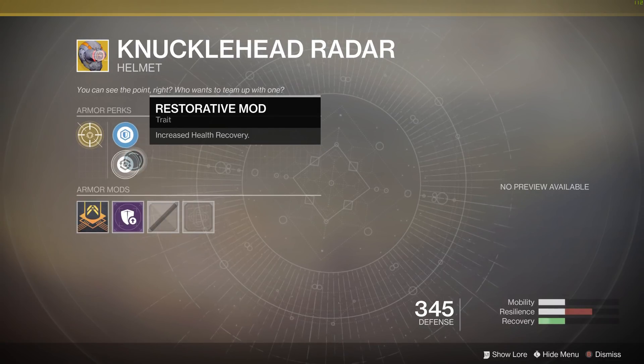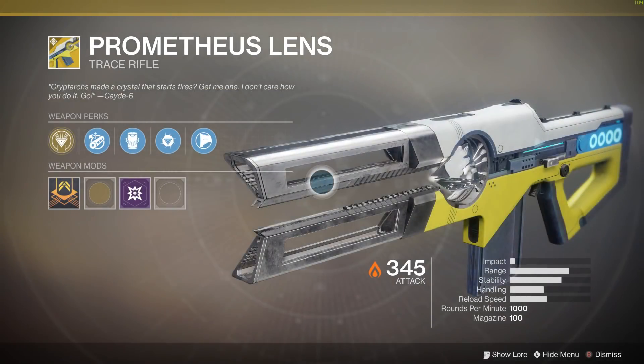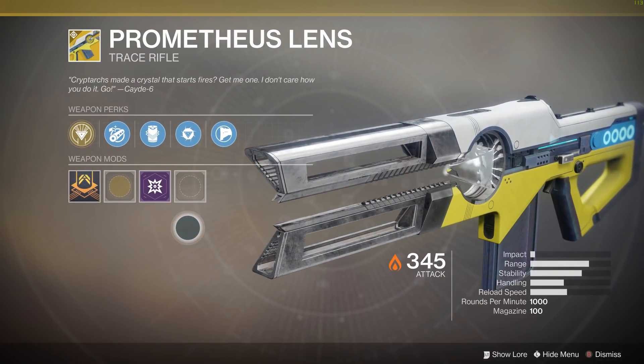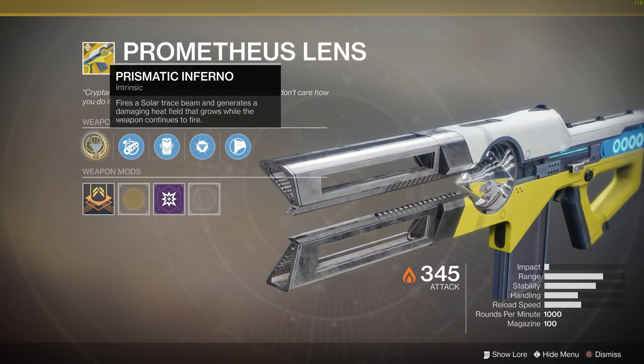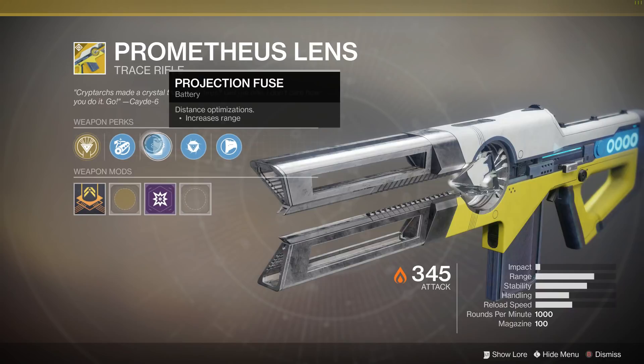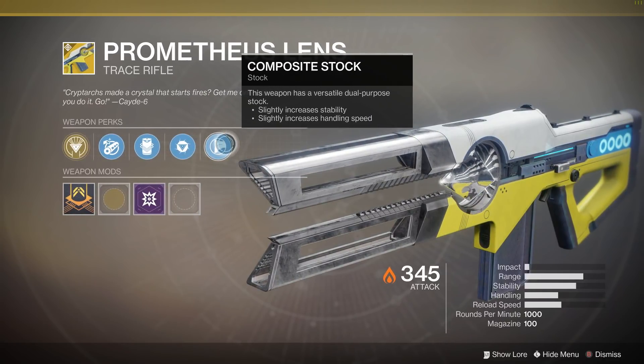The weapon for this week is the Prometheus Lens. This thing got a nice buff with Warmind. It's the thing that's got Prismatic Inferno, where the longer you fire, it builds up this high-damage-dealing AoE explosive. It's super fun and super good in PvP. Its ammo was buffed up to 100 rounds per mag, and it restores ammo when you get kills.